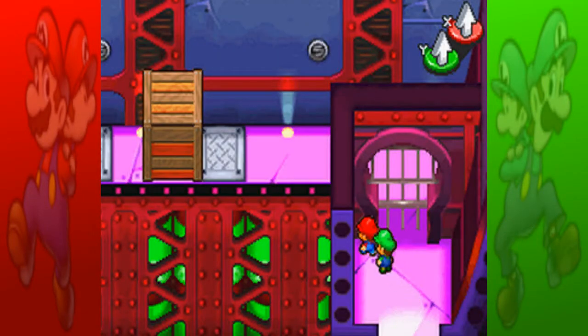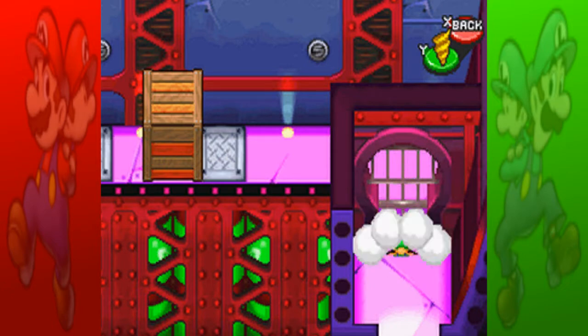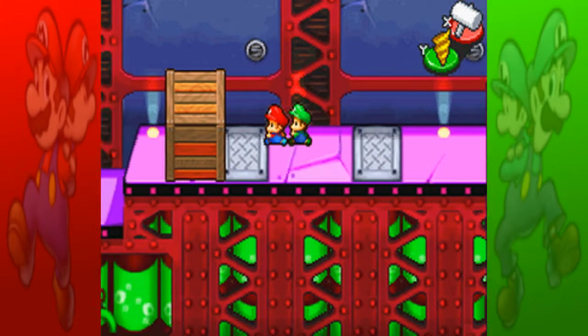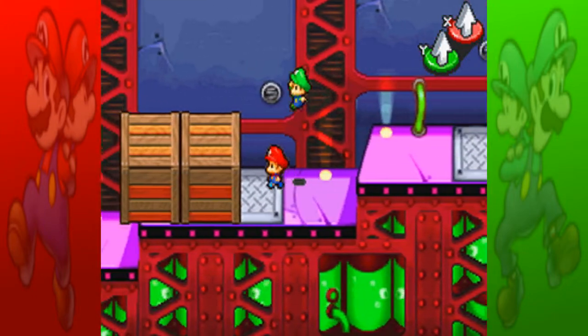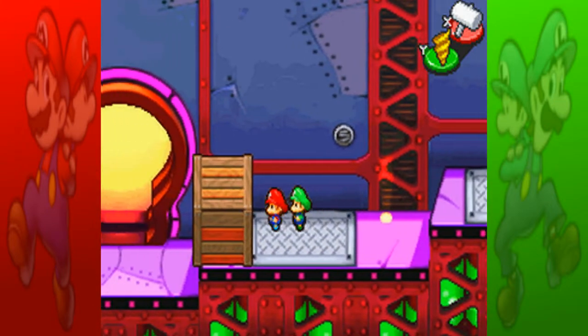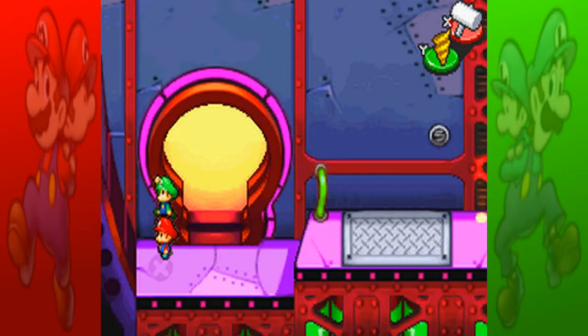Hello Cobras and welcome back to Let's Play Mario and Luigi Partners in Time, I'm Trucklight Hammer. Last time we got into the Vim Factory and helped the Hammer Brothers turn them back to normal and retrieve the hammers as the babies. So now we can break stuff and turn them underground and collect beans and stuff.